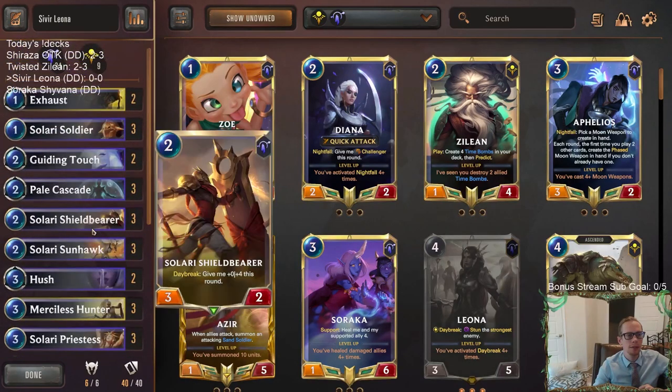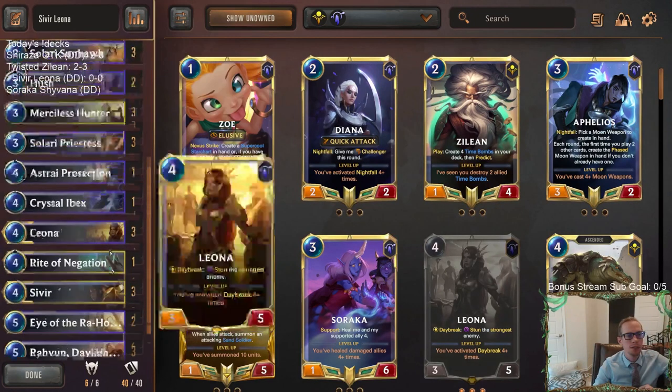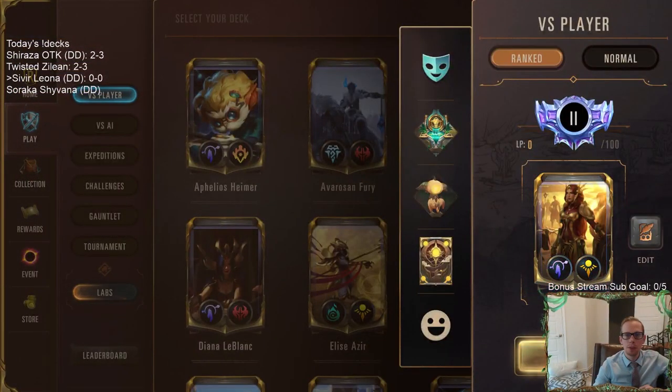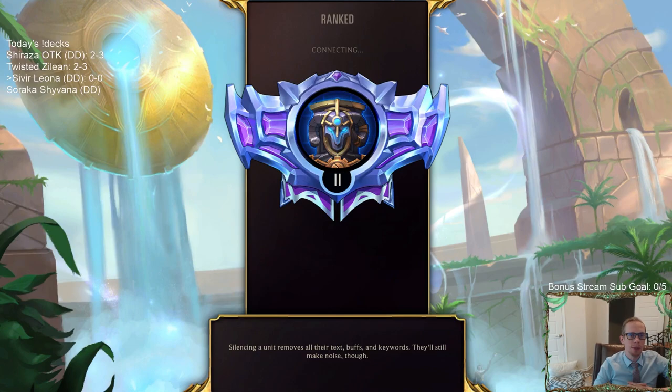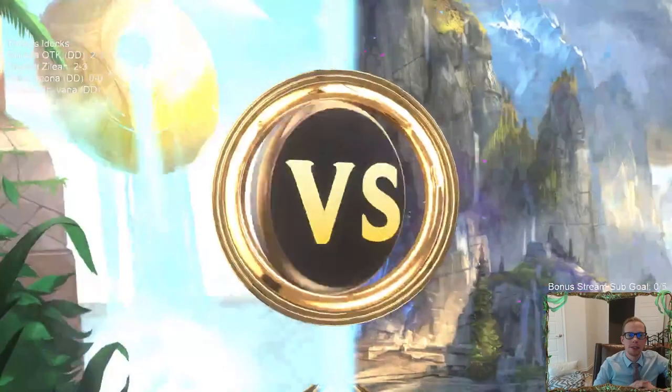This is a viewer-submitted list - the Two D's donation deck - looks really interesting. Let's go ahead and try five games in ranked. Speaking of Sun Disc, I'm going to try playing a Sun Disc deck tomorrow with a donation deck build. First up: Thresh and Nasus. Let's see how we do.